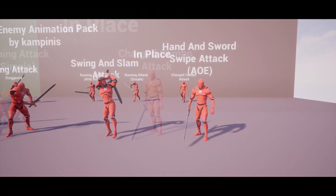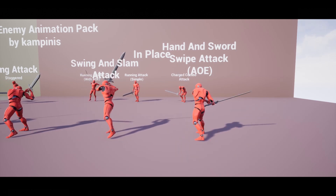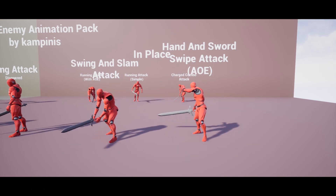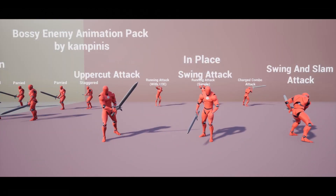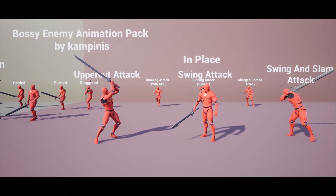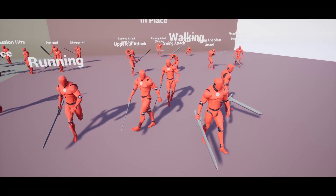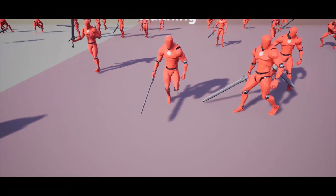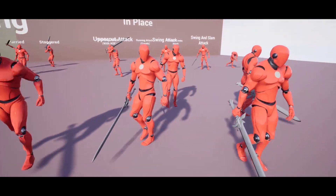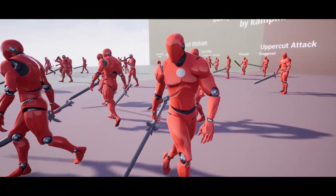We have more attack animations including heavy attacks, slam attacks, and a combo attack. Mainly attacks — which makes sense if this is your boss enemy. Here are the movement ones: running and walking in four different directions — forwards, left, right, and backwards — all while looking forward at the player.